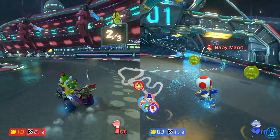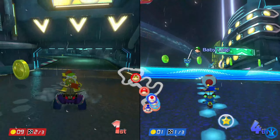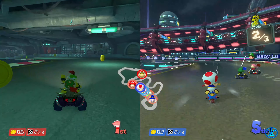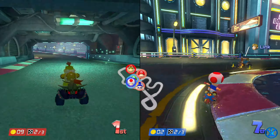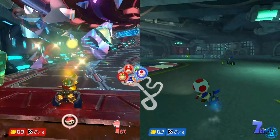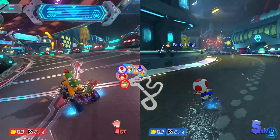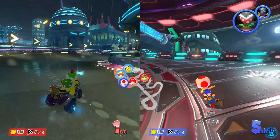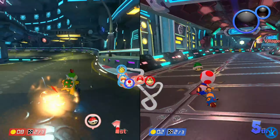If you tap ZR or L on your controller you can get items faster from those question blocks. There are an awful lot of shells it seems like — just going into the second lap. And be sure not to touch those bomb arms once you put one down, because those things will explode within a matter of a couple of seconds if you touch it instantly.